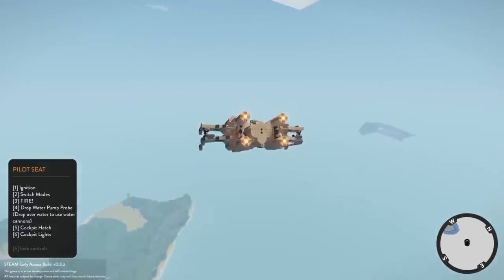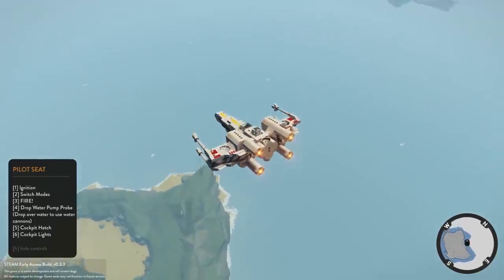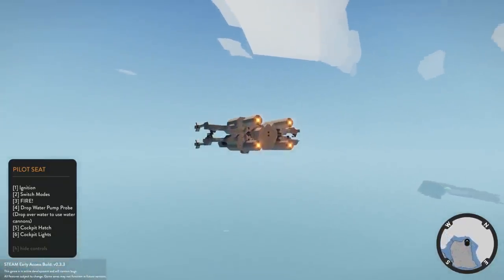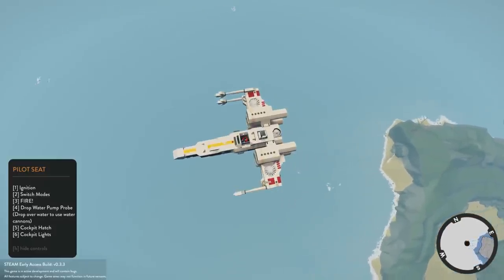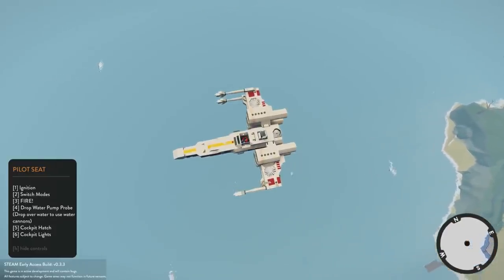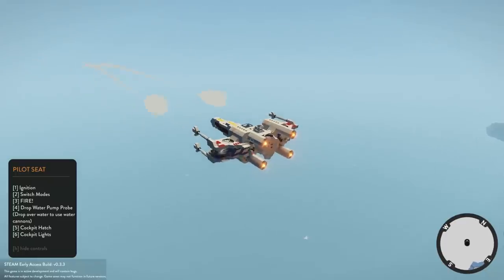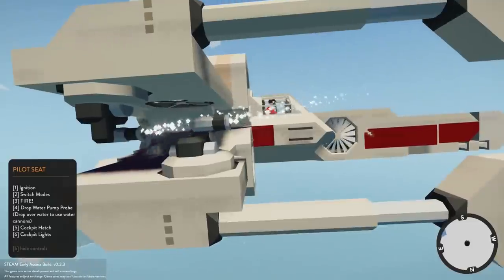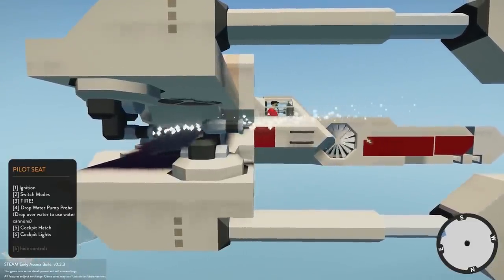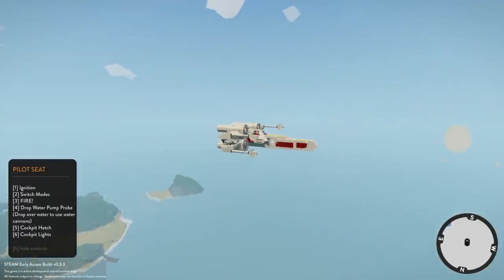Let's go ahead and look at what the water system looks like — we're going to hit four over the water to drop the probe. That's a big probe — sploosh, there it is, just hit the water. So we go to fire — that's got a pretty good stream to it. It's two cannons pointed right through each other, so you get double stream — like four cannons hitting the fire at once. I guess that's why it put out that fire so quickly.